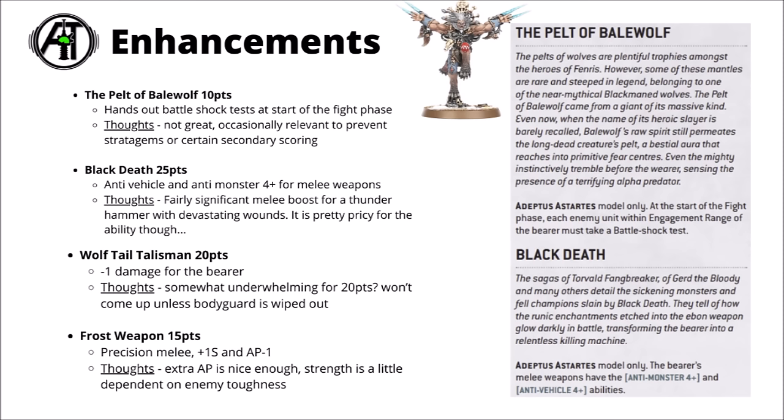For enhancements, if you're just looking to finish up a list with a few points left over, the Frost Weapon is alright for precision with +1 strength and an extra AP-1. Black Death for 25 points could be pretty fun on a Thunder Hammer, giving devastating wounds on a 4+ against monsters and vehicles — particularly good for a Wolf Lord or something in a Thunderwolf unit. Overall, the Champions of Russ does have some fun points, though it is considered one of the weaker Space Wolf detachments compared with some things in the core Space Marine Codex.